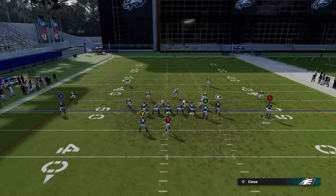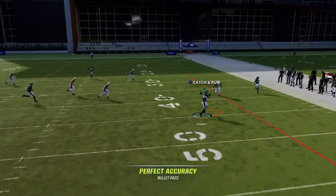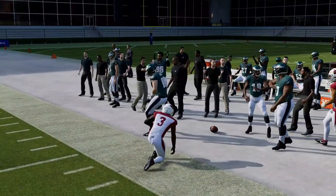It's Quez Watkins now, so even better. The A route is a pretty good check down — you can see he's open underneath. Everything's open here. Cover 2 is not a very good defense right now in Madden 22, but it's really easy to attack outside like this.